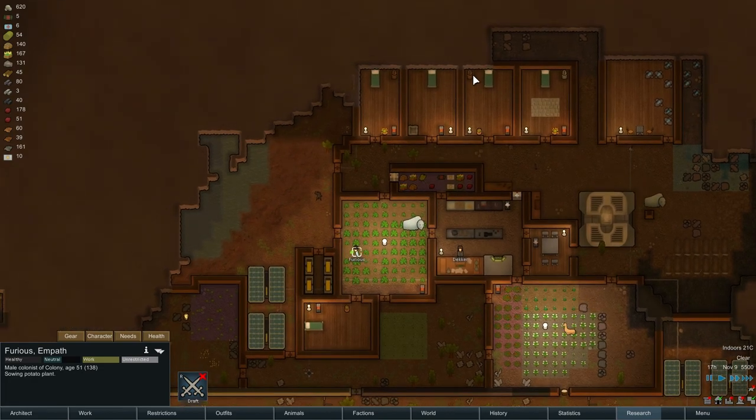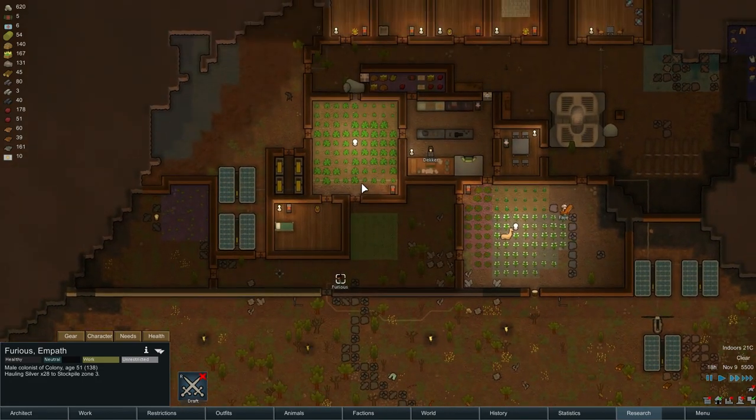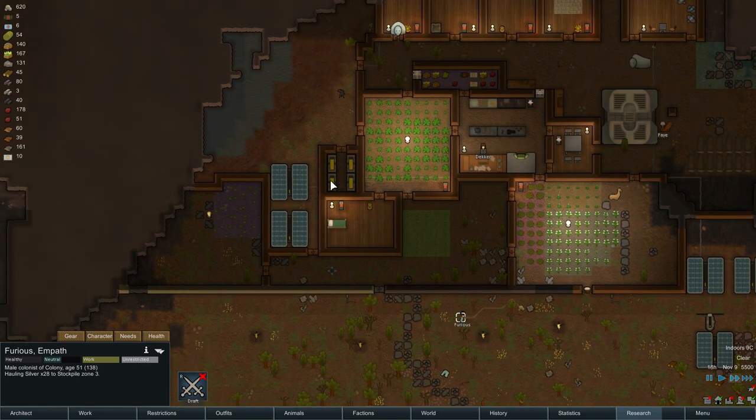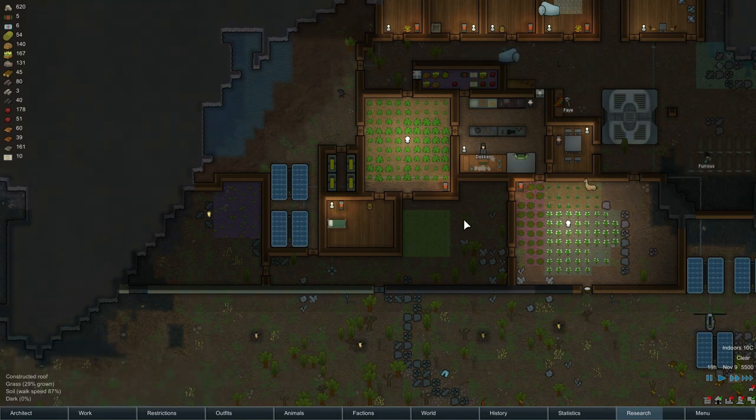I feel like we need to make a barn — someplace for the animals to live. How's our power doing? It's going down at night, up during the day, it looks like.